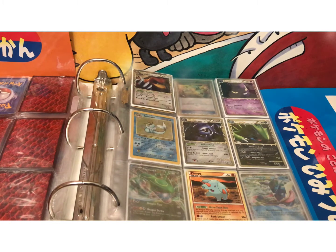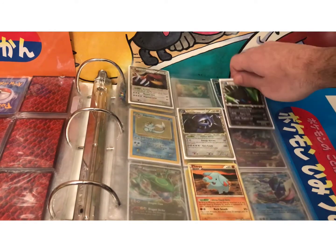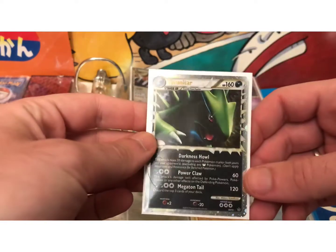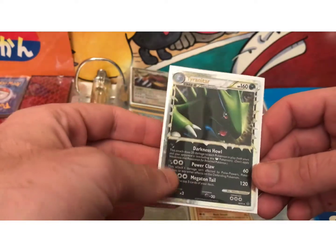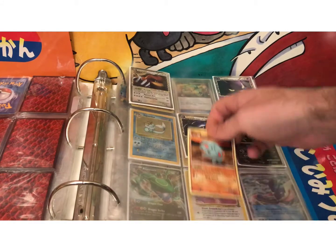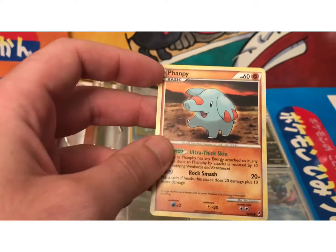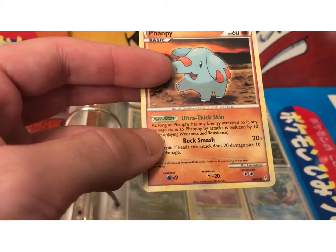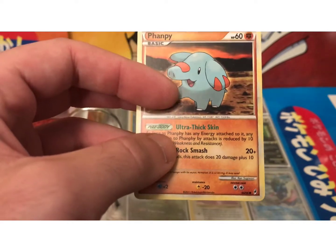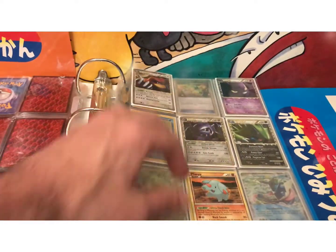This next set is the Call of Legends set. One of the nicer cards that's going to be around the $10 range would be this Tyranitar Prime. There are a lot of Tyranitar collectors out there, and it has three attacks, which is a little more rare. I'll actually be showcasing a Tyranitar later that has four attacks — very special. Something else cool about this set is a less-known error card: Fänpy is spelled correctly on the card name, but in the PokeBody it's spelled Fänfy twice, incorrectly. A cool error card for error collectors.